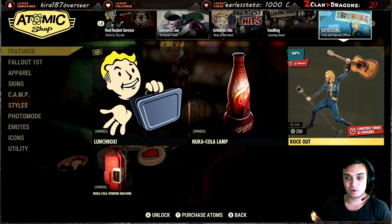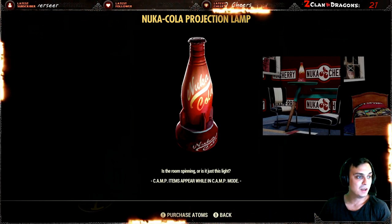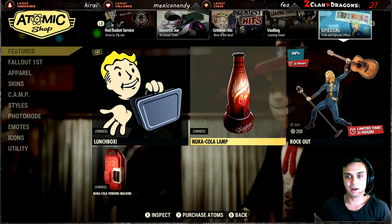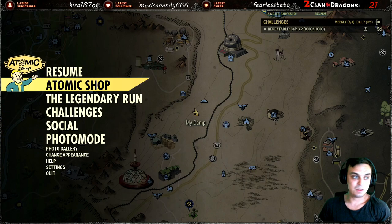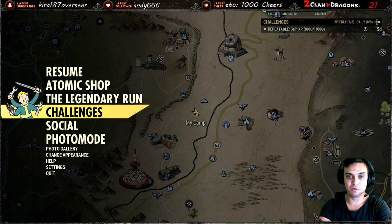The Nuka Cola lamp also comes with a 50% discount and you can get this one for 125 atoms. So that's pretty much it for the atomic shop. Let's check out what we got to do for the challenges.